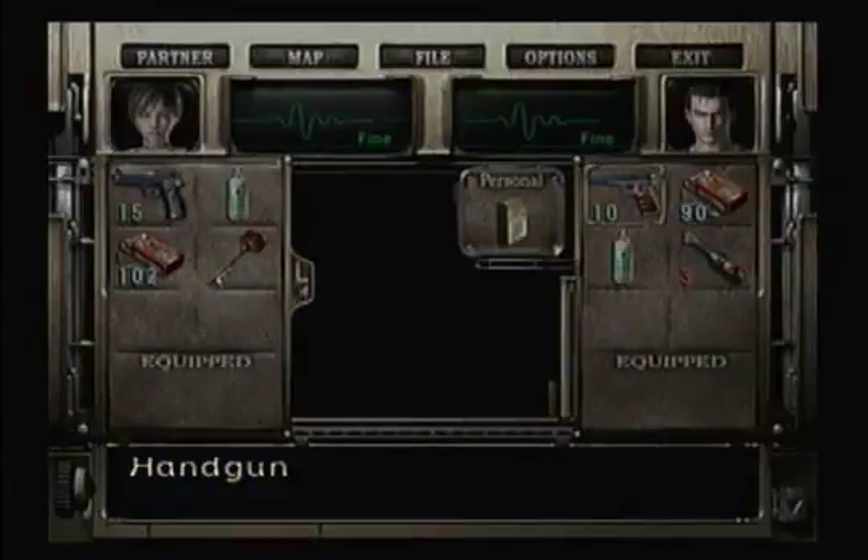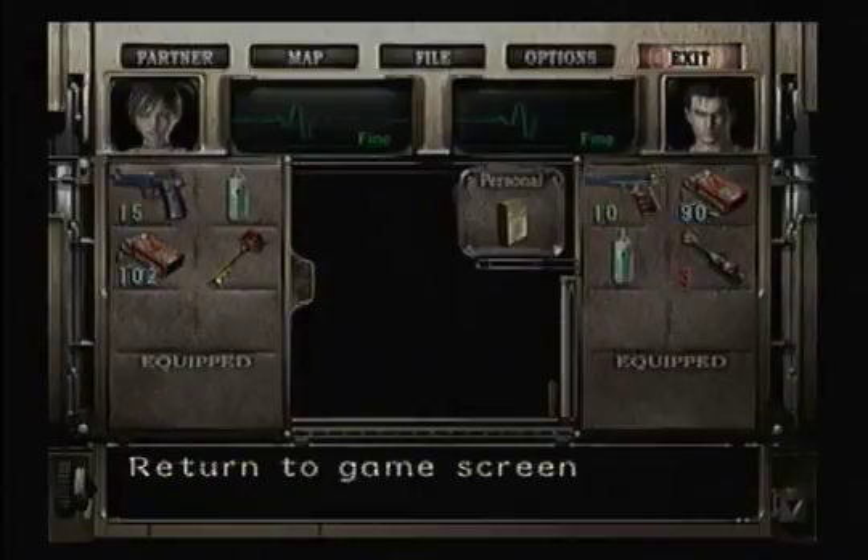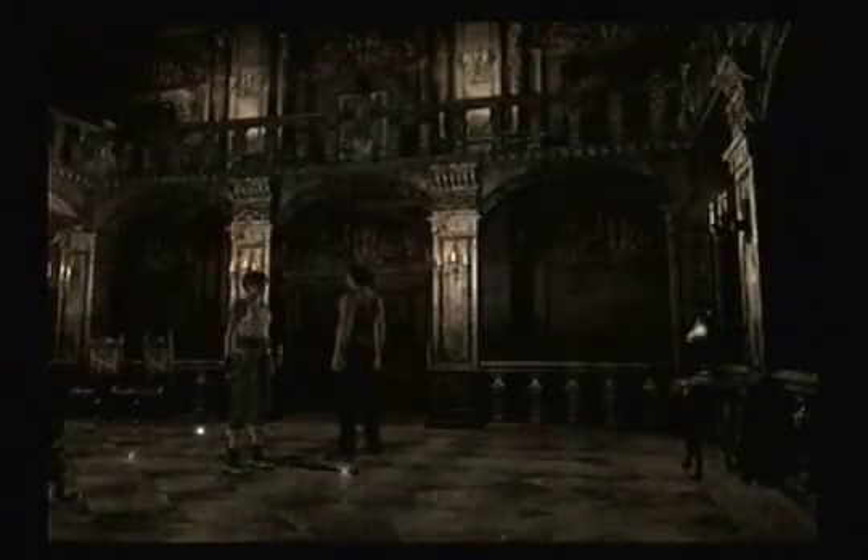Welcome back. I cleared some inventory space and I think we're good to go. So we have the foyer key. Let's go check out what we can open with that.